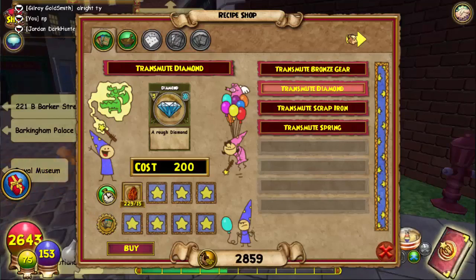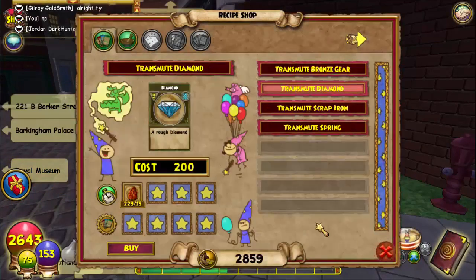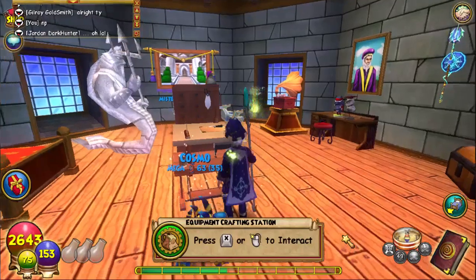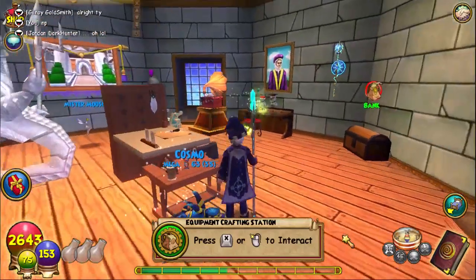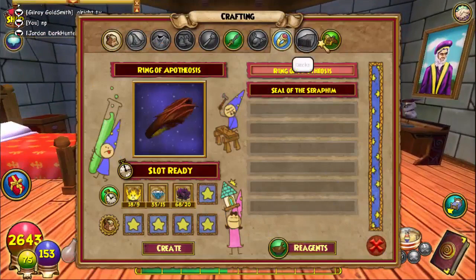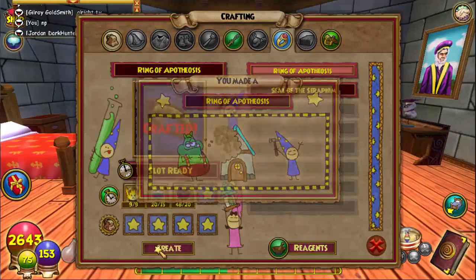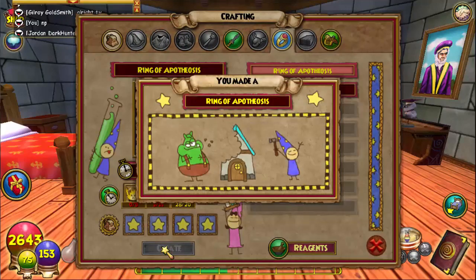I think I already have enough Diamond for the quest. By the way, in order to transmute you will need a Card Crafting Station. I believe there's one in the Dragon Spire housing shop, maybe the Bazaar — I'm not sure about Mooshu. You will also need an Equipment Crafting Station, which you can get in Mooshu, in order to craft the rings. So it's two rings — one and two — all right, there we go.